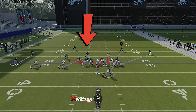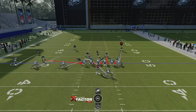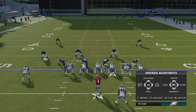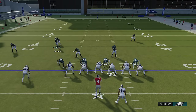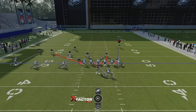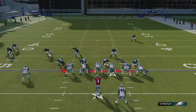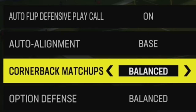If it's a zig route or a crossing route, I don't have much faith my linebacker is going to cover a receiver. I can fix this by man aligning — using the triangle button and the left stick — which brings the cornerbacks onto the receivers. It gives away your look, but it's obviously better. Running man coverage with a base set alignment really isn't going to work out.